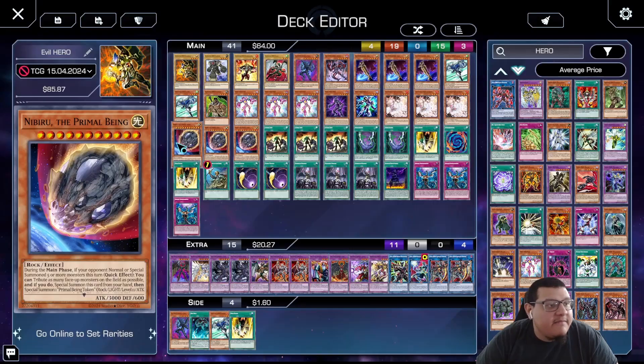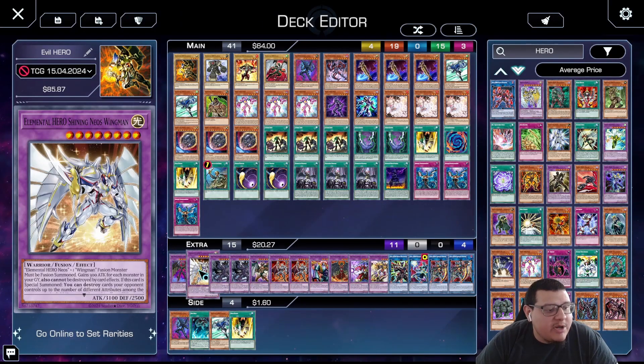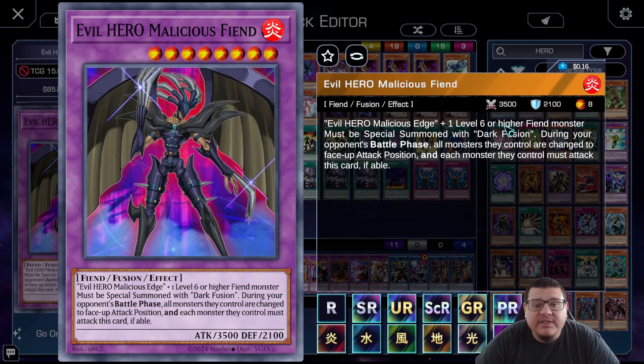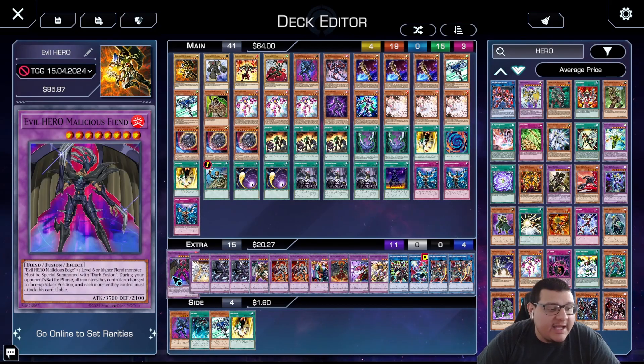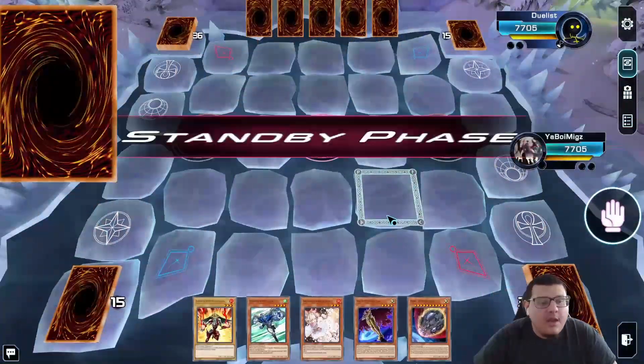One Shining Neos Wingman for the Grand Merge target — when special summoned you can destroy cards your opponent controls up to the number of different attributes among monsters on the field, and it gains 300 attack for each monster in your graveyard. Not only does it get pumped up, it pops cards. Last but not least, Evil Hero Malicious Fiend — one of them — using Malicious Edge and one level six or higher fiend: during your opponent's battle phase all monsters you control are changed to attack position and each monster must attack this card if able. It's a 3500 body, but under Infernal Divisor it's 4300 attack.